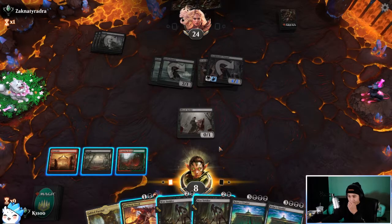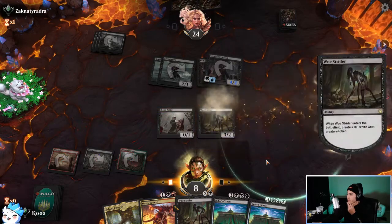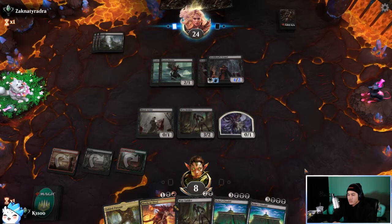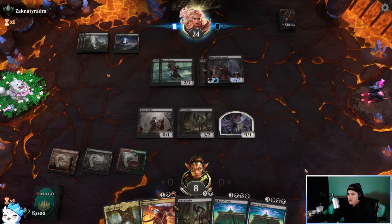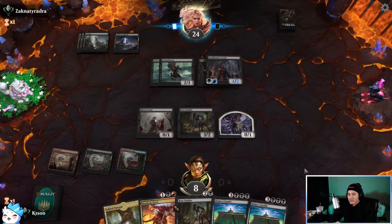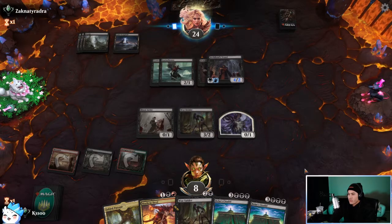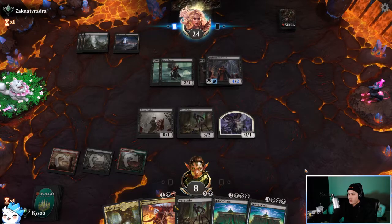I think we Woe Strider just to get a blocker. Okay, we're alive next turn. Cabal Stronghold — that's gonna be a lot of mana, it taps for the same amount. I think of Cabal Coffers but that's not legal and it's not in the game. Okay, see what they do. The idea is they attack with Archfiend's Vessel because they don't want to lose their Gutter Bones.